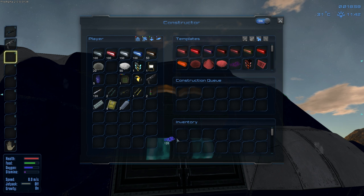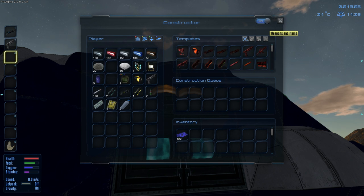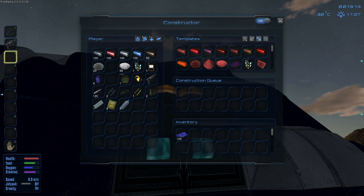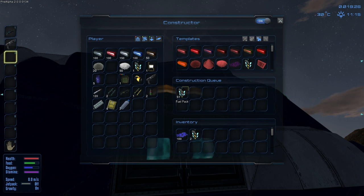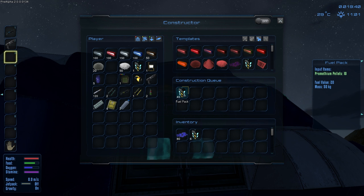Here we go — we're in the constructor. We've got a bunch of promethium pellets. The first thing you want to do is put the promethium pellets into the constructor inventory. It shows you everything you can make based on the tab you're on: weapons and items, building blocks, components, and devices. Go to components, find fuel pack — it takes 10 promethium pellets per fuel pack. If you hold down Shift it'll make 10 at a time. I usually just put it on whatever number and it'll stop when it runs out of materials. If you want to cancel something, you have to hit the on/off button and then remove them one at a time or 10 at a time by holding Shift.